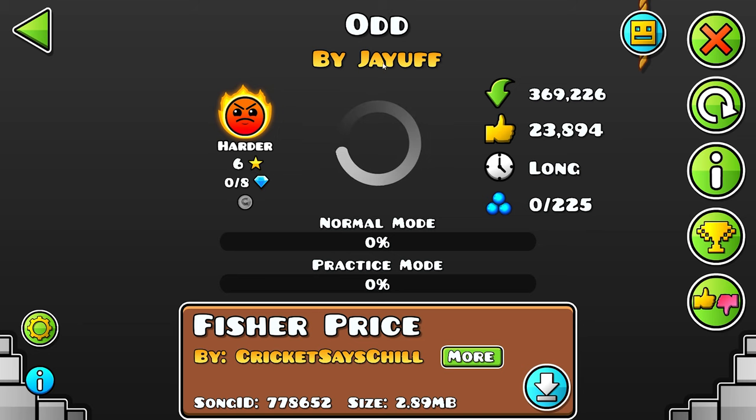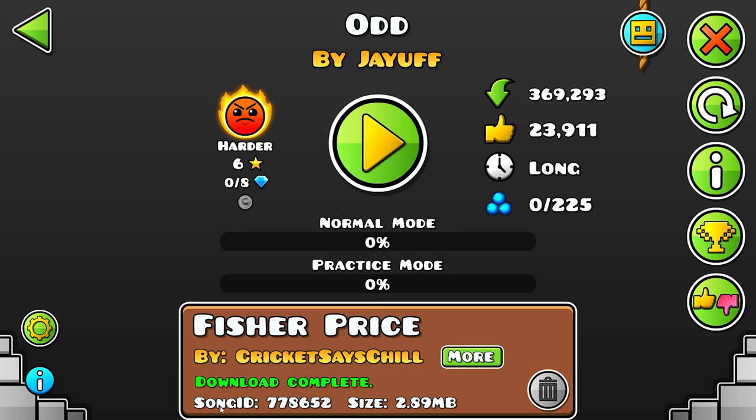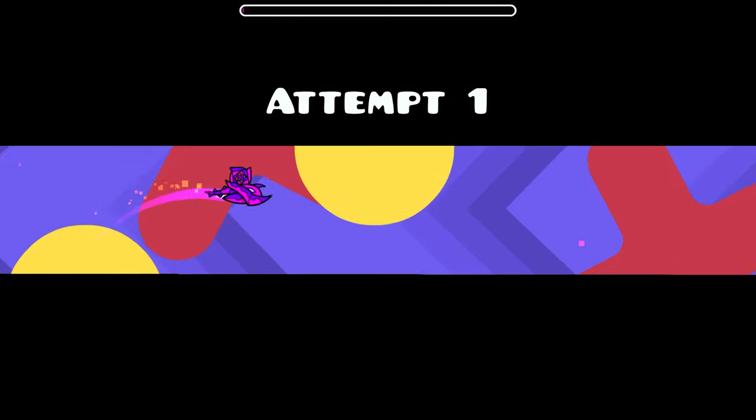All right, so this one's another six star. This one's called Odd by Joff. I'm not really good with names, you already know how it is. Someone tells me their name — small talk, you already know. Download failed. Wait, nevermind, we're chilling. The song name is Fisher Price. That is crazy. What does it say in the description? 'This level is odd.' I like the simplicity. I like it, I'm digging it. I see how they're going with this — it's like that type of art style where people go, well, that is artwork, but it's a bit crazy, it's a bit out there.